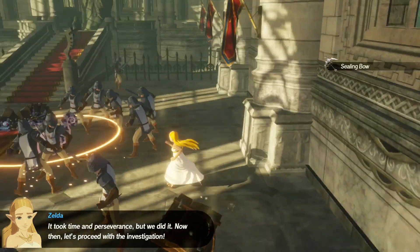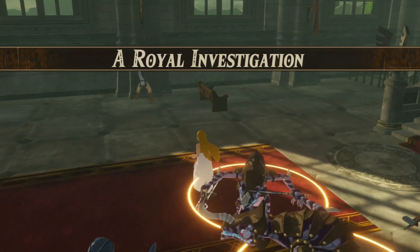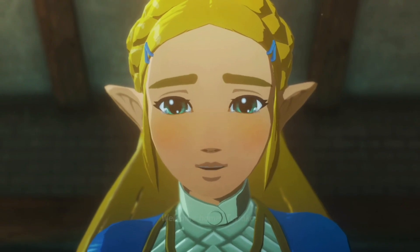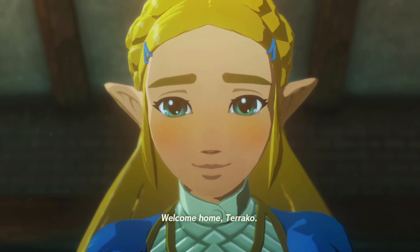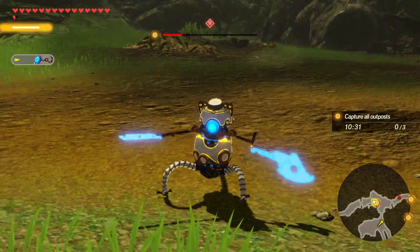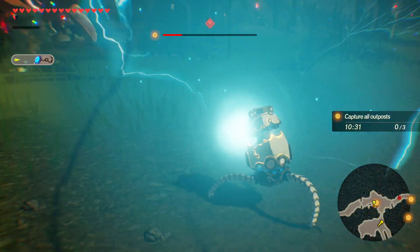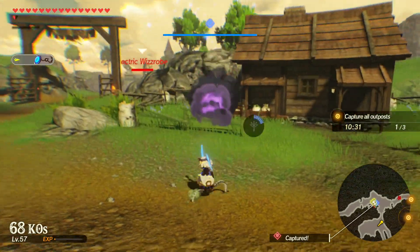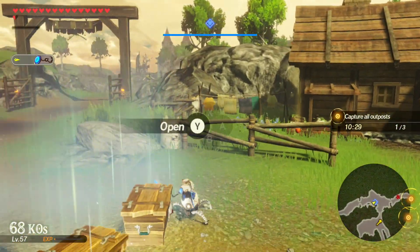You'll be able to take out both Malice Lynels and get those final five Terrako components. Once you complete the Royal Investigation, it unlocks a secret ending to the game, and Terrako will now be a playable character. If you enjoyed this video, check out some more of my other content to help support my channel. I'm Simon from Level 1 Gamer — until next time, peace out.